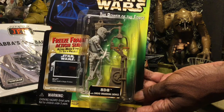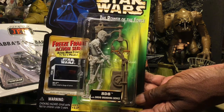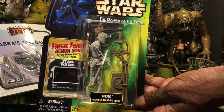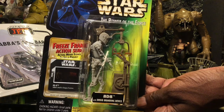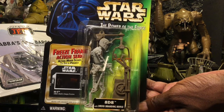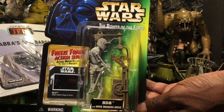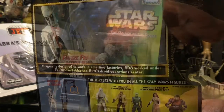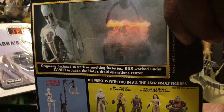Right here we have 8D8, which is really cool — we know who this guy is. I definitely need to get a GNK droid to put in there so he can burn its feet, which is what he does in the movie. We can see that scene depicted right here on the packaging.